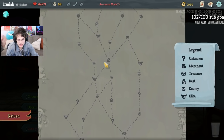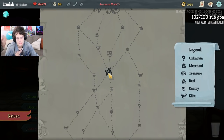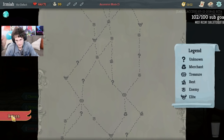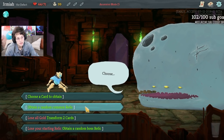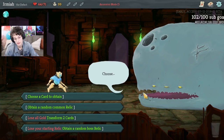Let's take a look at this path. We have one, two, three, four, five rests and a late elite. This is an ideal top-tier path for the Defect. That's four upgrades potentially, five potentially, and a late elite for a relic. So if we transform two cards, it could be pretty nutty. You could argue a common relic is probably the best thing — it could be orichalcum, it could be happy flower, whatever. It could be the focus thing.